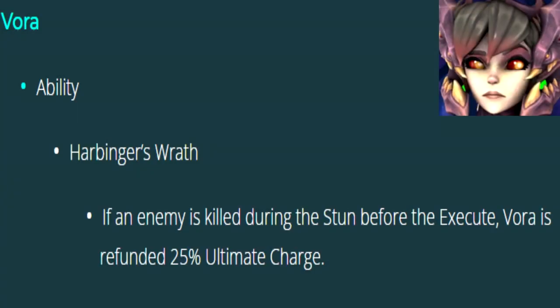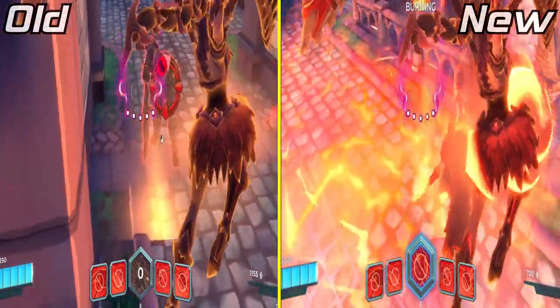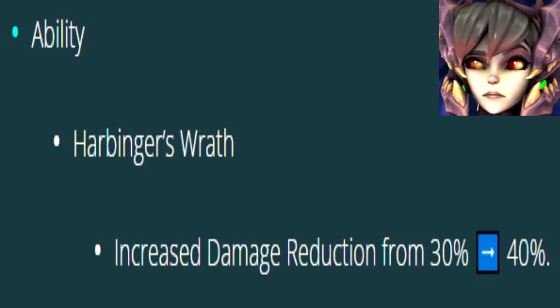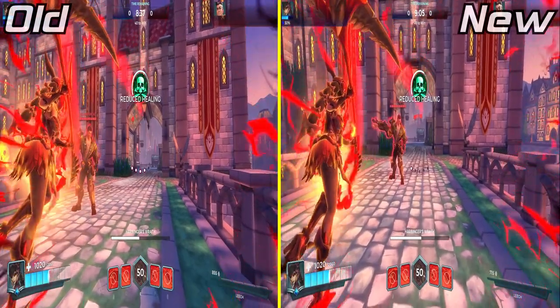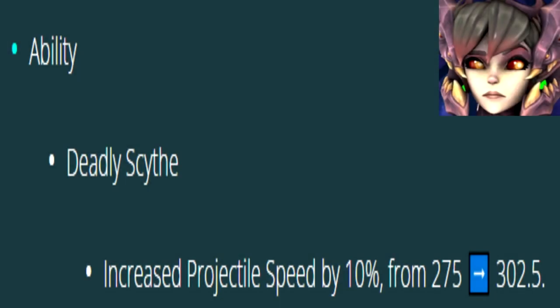Vora's ultimate, Harbinger's Wrath, now refunds 25% ult charge if your target is killed during the stun portion of the ultimate. The damage reduction provided from the ultimate was increased from 30% to 40%, but in my testing the damage reduction was the same. The Deadly Sight's projectile speed was increased by 10%, though in my footage I couldn't tell the difference, even with slow-mo.